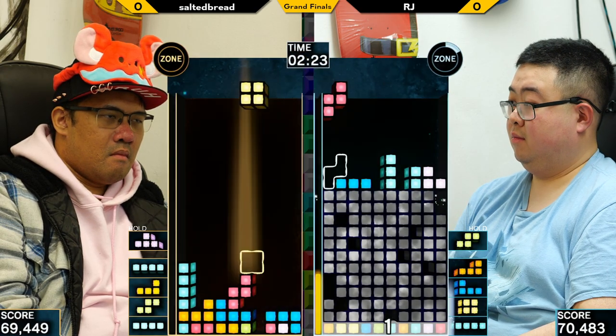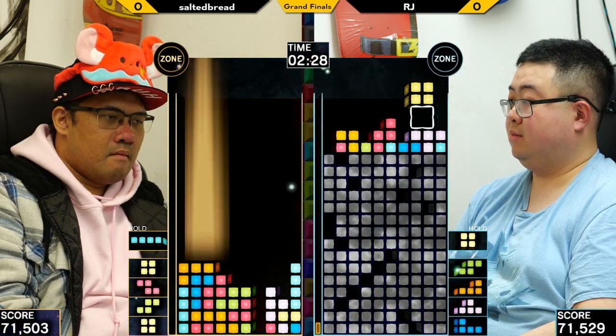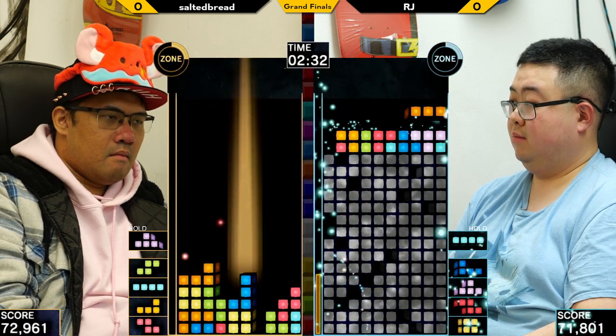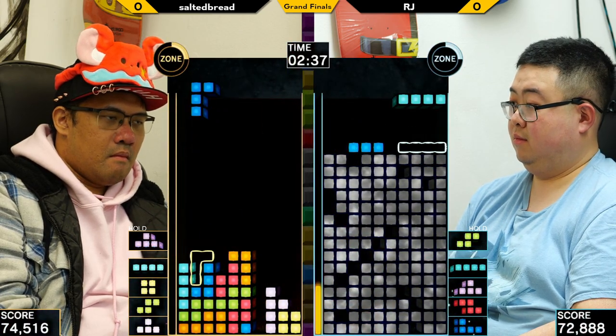Into Phase 3. RJ is all cheesed up. There's not much he can do — he's going to have to find a huge combo down stack. That's a nice little combo staying alive, has a quarter zone.